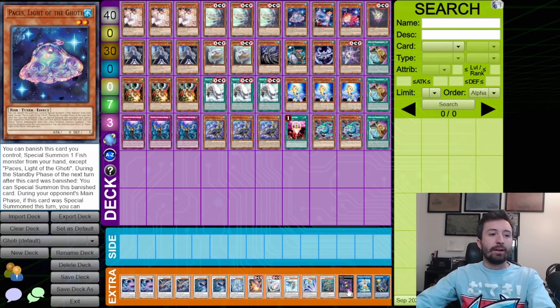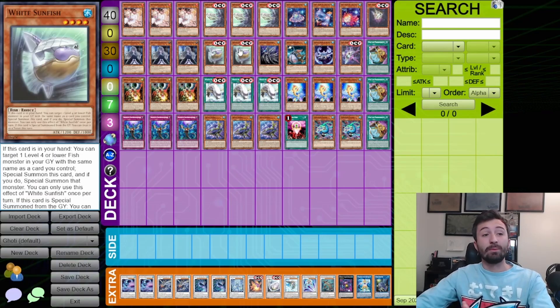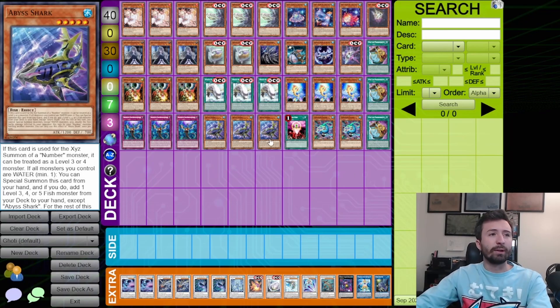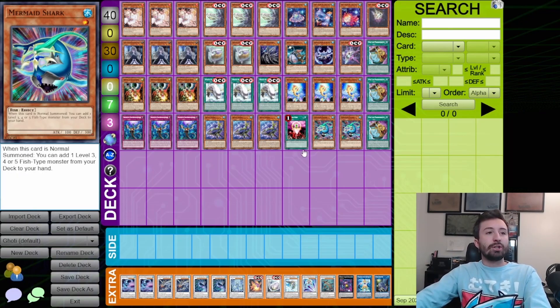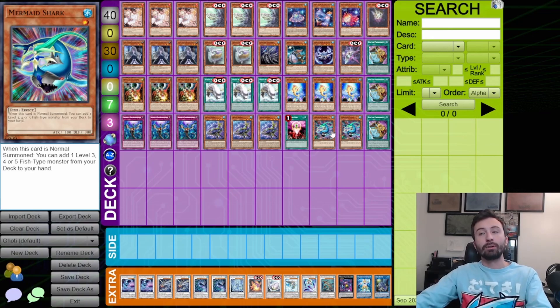Stealth Crag is still really good — quick effect popping is really strong. Coral Anemone is excellent here especially with the White stuff being able to bring things back as tuners. Abyss Keeper is another great extender to get bad cards out of your hand, and you get some cool lines — like the Mermaid Shark, Abyss Shark line: grab Life Leash, link those two into Abyss Keeper, Abyss Keeper and Life Leash go into the synchro play on your opponent's turn. It's not the best starter but it's a one-card line to get your Goatee stuff going.